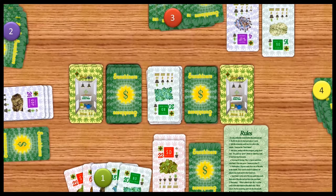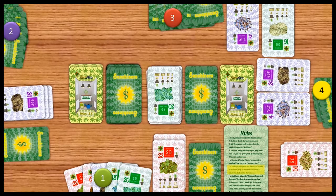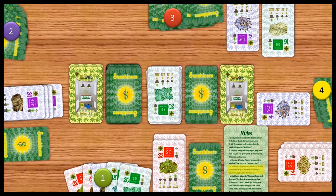Now it's player 4's turn. Player 4 starts by playing up to 2 — he plays 2 green cracks. Then he grabs 2 from the marketplace. Trading is now open. He's going to trade this GDP to player 2, who says yes. They trade.